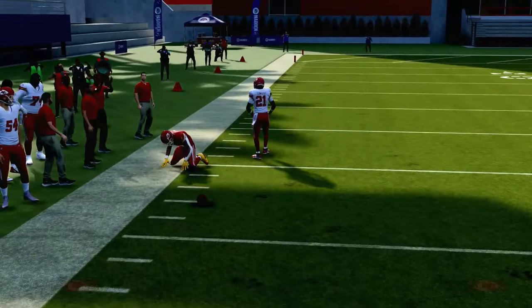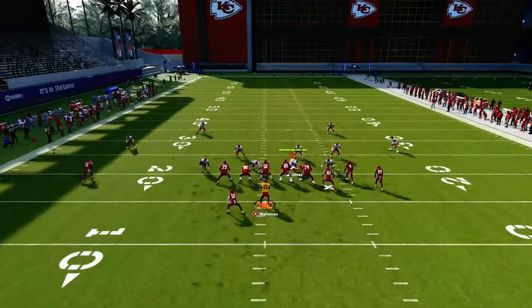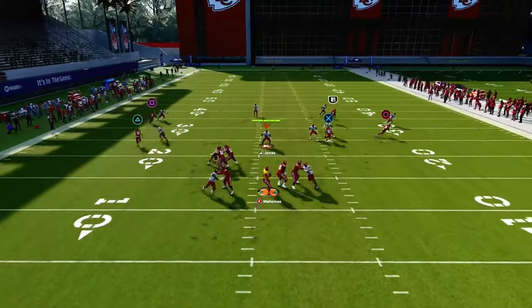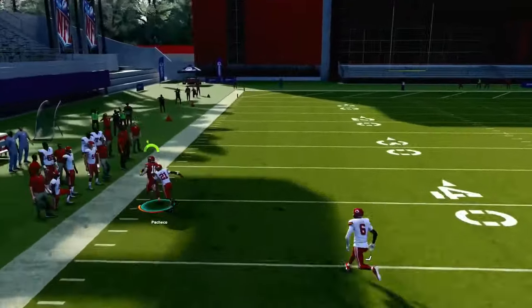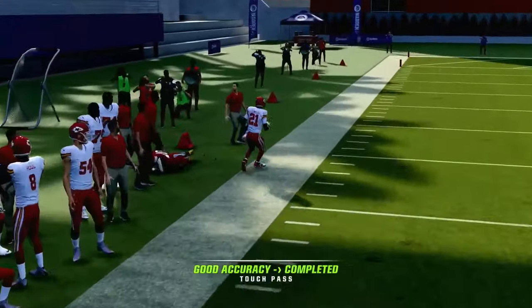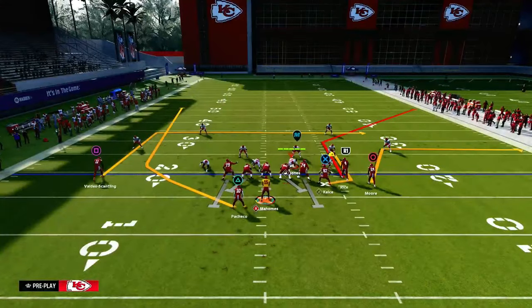Sometimes you might drop it if you don't free-form it the right way. I like to just free-form it up into the outside — free-form up into the outside, get a little loft on the ball. And you see we're able to hit it over the top for a big play. Match coverage can't handle wheel routes — that's what I'm trying to say.